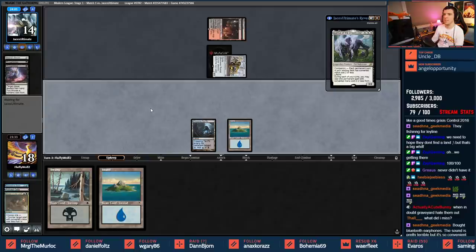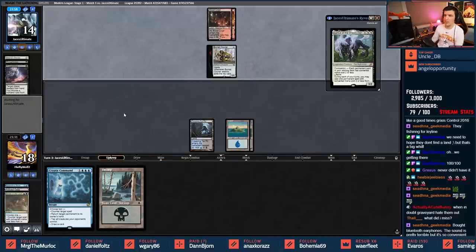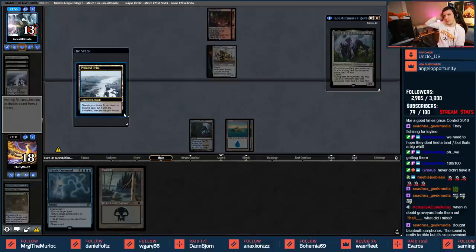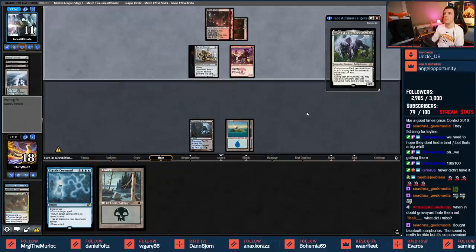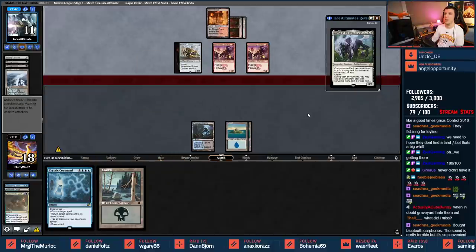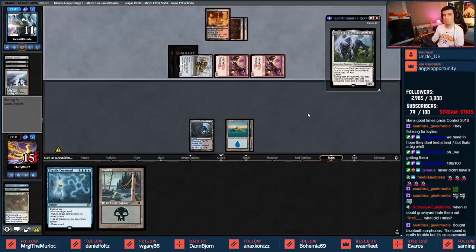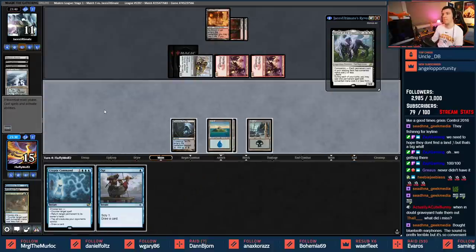Liliana off the top. They don't know about Cryptic, don't know about the Swamp - just pass turn. Polluted Delta into Blood Crypt - two Swift Spears come down. Three damage, down to 15. Play our Swamp and pass turn.